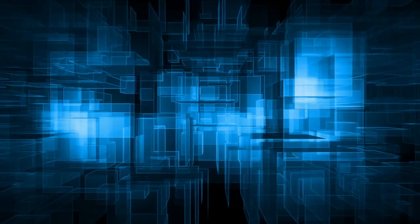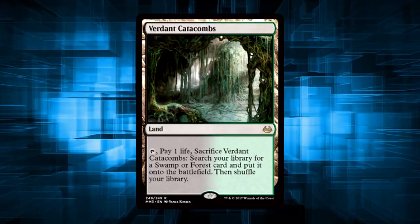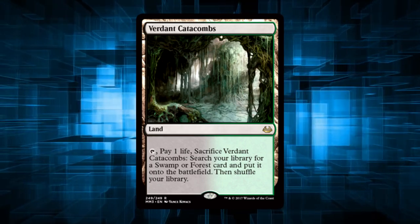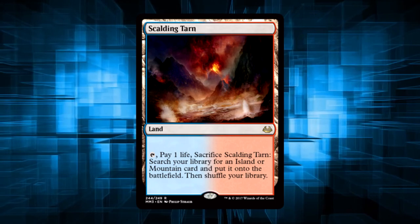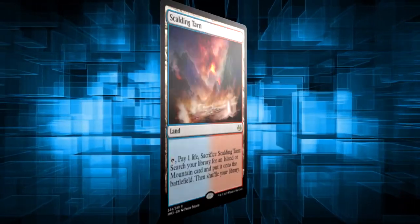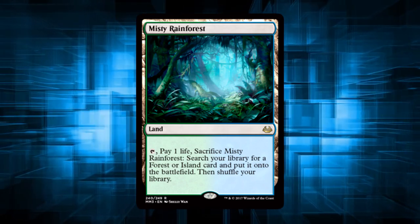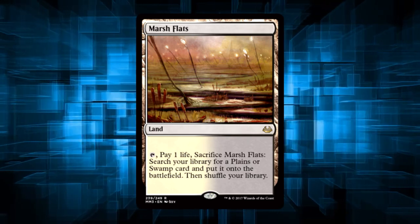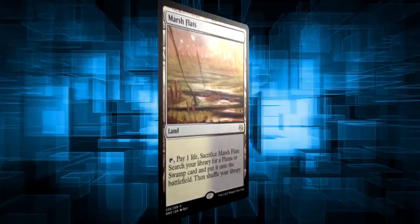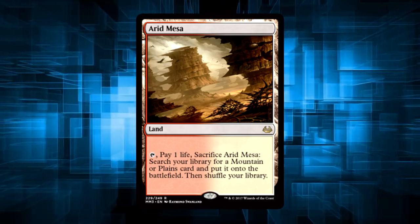To start off this list, I want to say just how happy I am that the fetchlands are being reprinted. As if getting the allied fetches in Khans of Tarkir block wasn't enough, we still have yet to get a reprint of the Zendikar fetchlands. These were the big hitters being played in Modern, and of course having a home in Commander for the few who can afford a $100 card for a mana base. Seeing them now in this new printing makes me actually consider buying some Modern Masters, which is something I thought I'd never say.